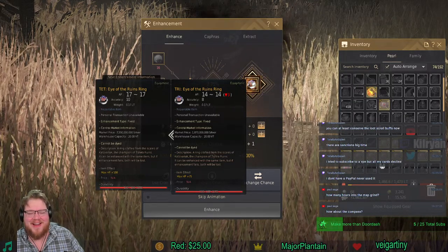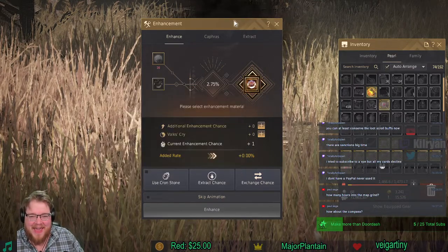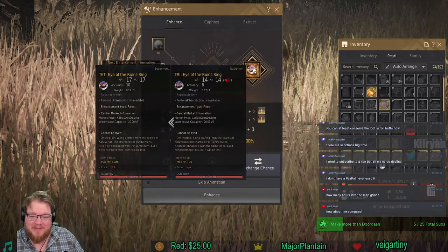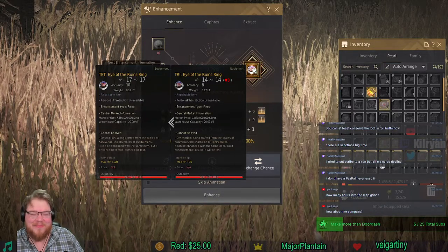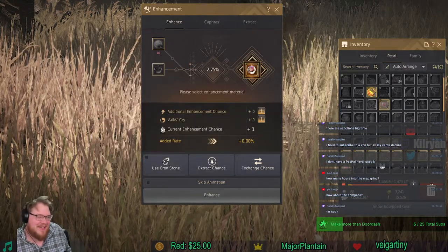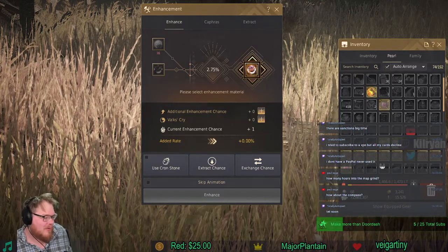We ran this thing from base Eye of Ruins from opening boxes a couple of days ago. Now I have TRI — 1.87 billion silver, actually massive right now. When the time comes we're gonna hit that hopefully to TET. Y'all are along for the journey, hopefully we can run it all the way.